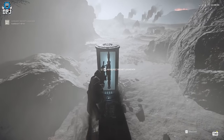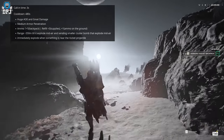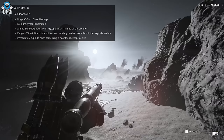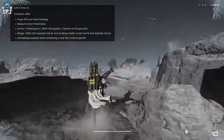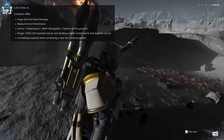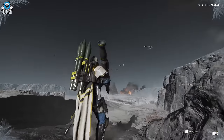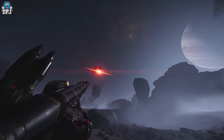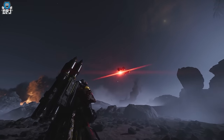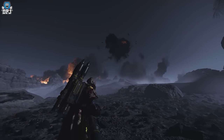Now, what about the airburst rocket launcher? It has a call-in time of 3 seconds and a cooldown of 480 seconds. It offers huge area-of-effect with great damage and medium armor penetration. Ammo is 1 plus 5 in your backpack; a resupply gives you 3 rockets, and ammo on the ground gives plus 1. Range is 350 meters before it explodes mid-air, sending smaller cluster bombs within a small vicinity that also explode mid-air.